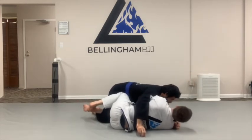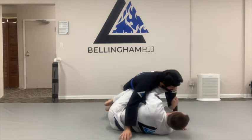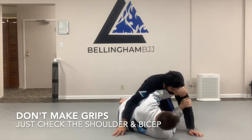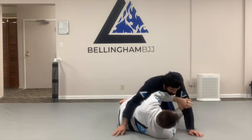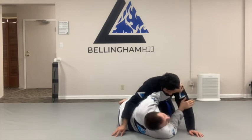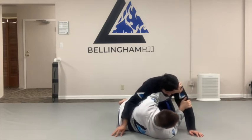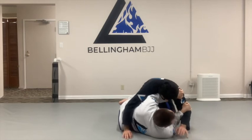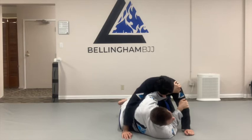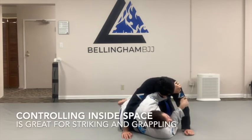Last couple of details. I'm not making grips here — I'm resting my hand on his shoulder and checking his bicep. I want my pinky finger right where his elbow meets his bicep. The reason for this: if he tries to squeeze my face again, I can block him; if he tries to strike me, I can check that. We always want to consider if there are strikes involved. And generally speaking, controlling inside space is good for both striking and for grappling.